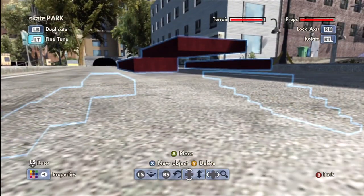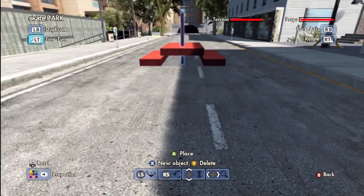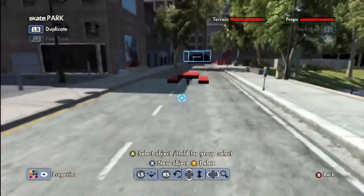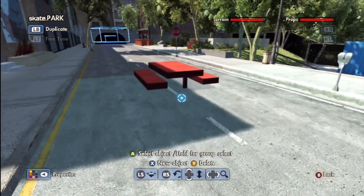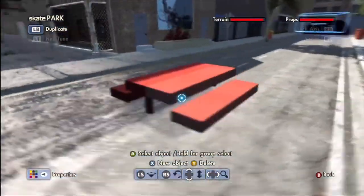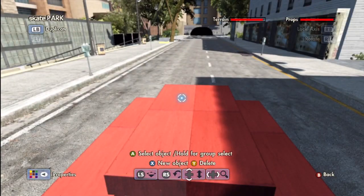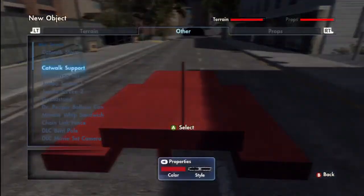You can have it elevated and you don't even really need a support under it, though you can add one if you want. This is just a pretty simple one — I made that in about two seconds and it looks really awesome and it's really short too. So it's fun to do some grinds. You could add some type of a bank so you can hit a bank and then do a nose blend or create something like Mark Johnson in Fully Flared, if you know what I'm talking about.